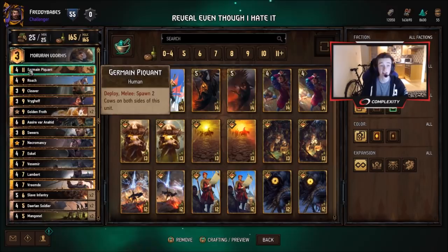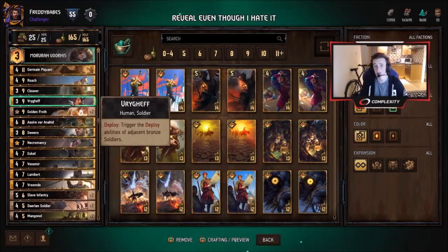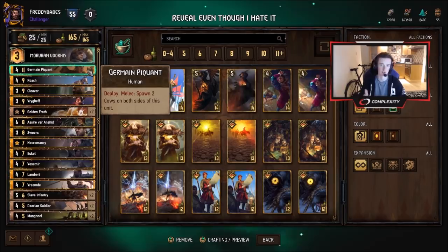Morvran is a really top-notch leader with three mulligans — very good. We have Jermaine, who synergizes a lot with Slave Infantry and also Golden Froth, both of which are really powerful cards. Slave Infantry especially can be worth a lot of points — talking like nine in some cases. You also have Vrigef and Vreemdi, both synergizing with those Slave Infantry. Vrigef can also be used on the deploy abilities of Arbalists, Recruit, and Spotter, generating a huge amount of value with the cows — one-strength units you can turn into slaves.